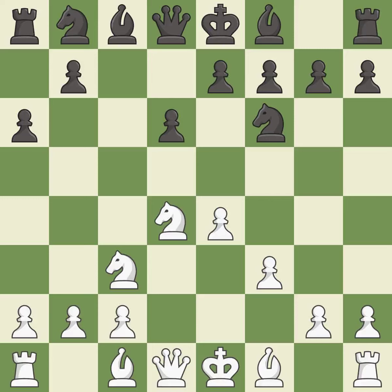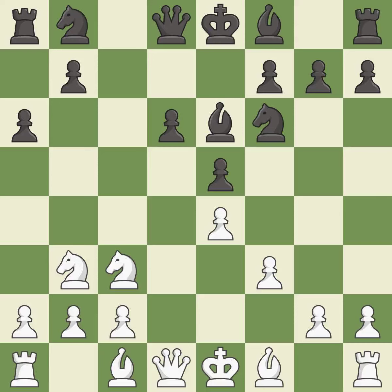Nf3 supports the e4 pawn and controls the g4 square, but slightly weakens white's kingside. The opposing knight is kicked by a pawn and must now move or be captured. This move puts the knight on a safer square. This activates a bishop by developing it off of its starting square. This develops a bishop off its starting square, getting it into the action.